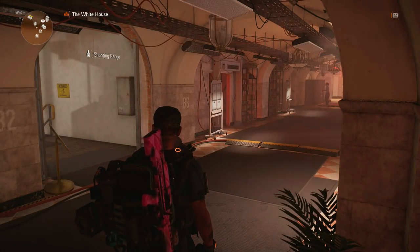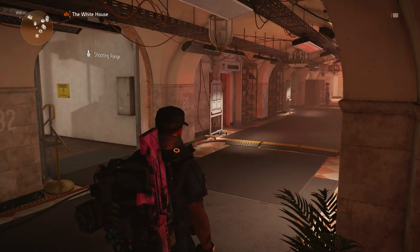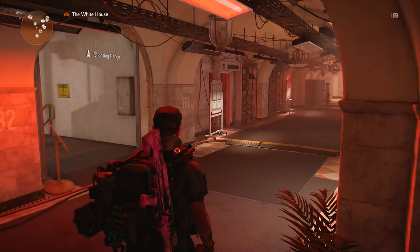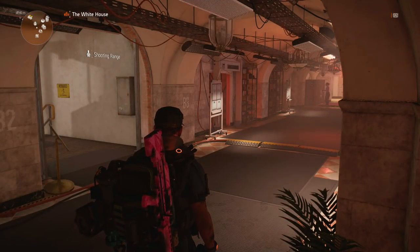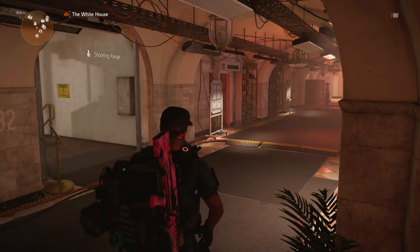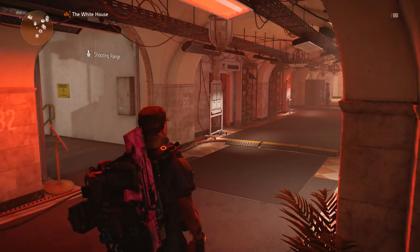Once you've handed that in upstairs, you'll be given the next part: take down three control points at the highest level. Those three have to be separate factions — Black Tusk not included — so you'll want to go around and level up control points to level four: one being Hyenas, one being True Sons, and the other being Outcasts. Once you've done all three, rinse and repeat — donate each of the parts you get and bring them back to the White House.